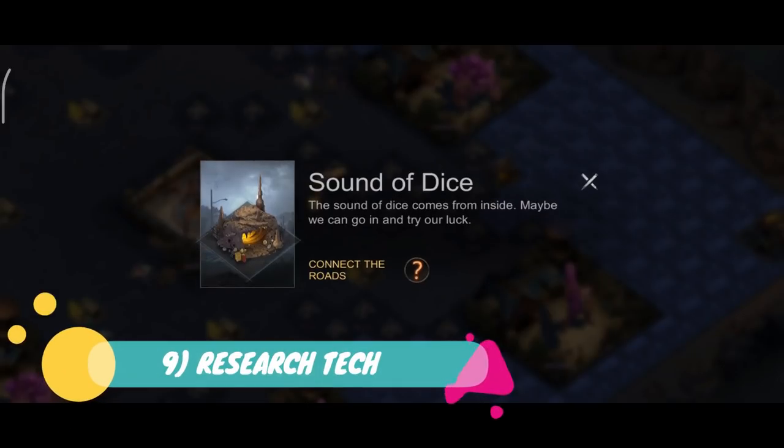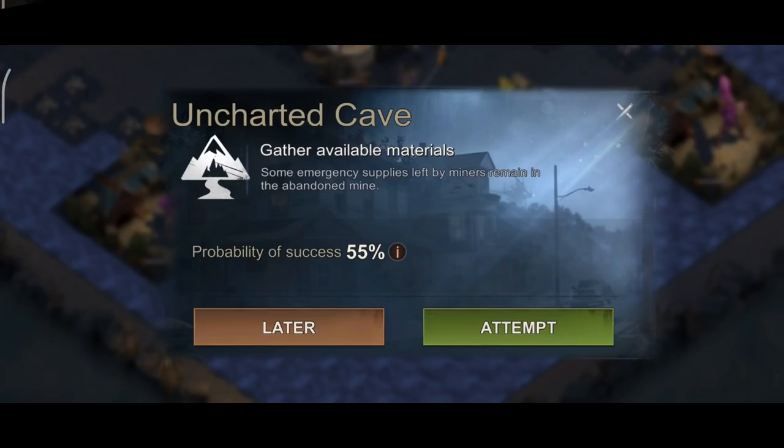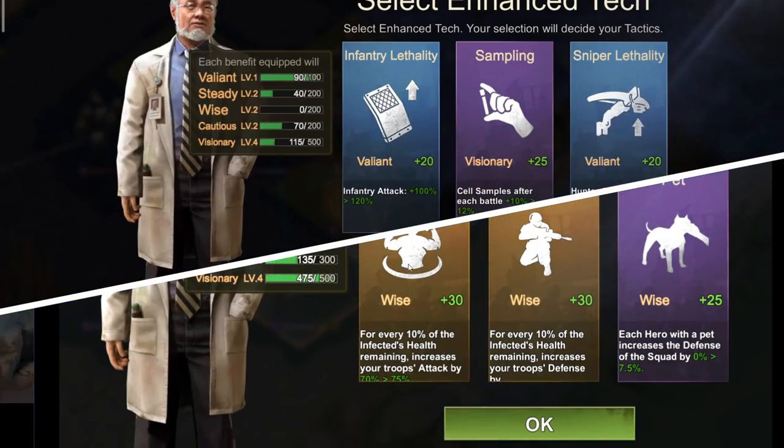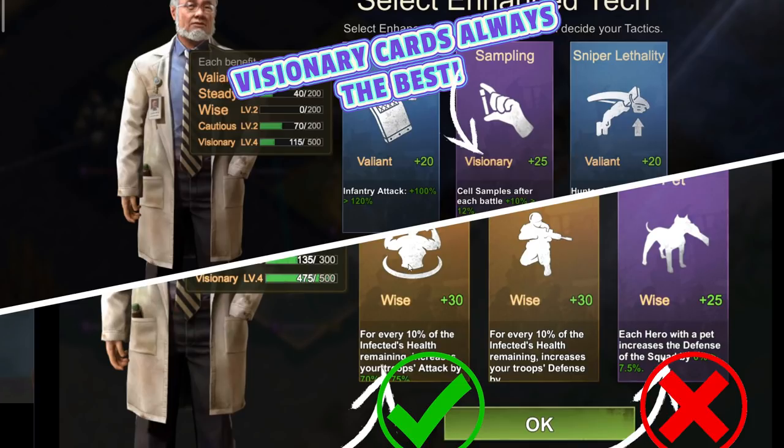Step 9: As you obtain research points, you will be given cards to select to upgrade your research tech. Always focus on troop cards, not squad cards. Troop cards boost infected mist attack damage, allowing you to obtain more cell samples. Visionary cards are the best to pick at all times, especially truck cards, increase cell samples cards, and increase research points cards. Avoid squad cards unless you want to focus on points obtained through explorer mode.